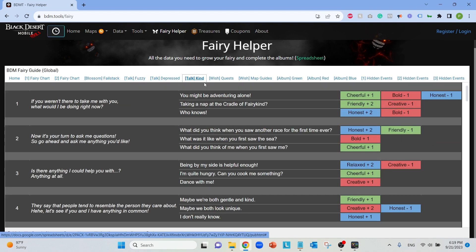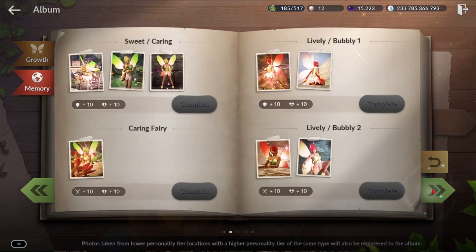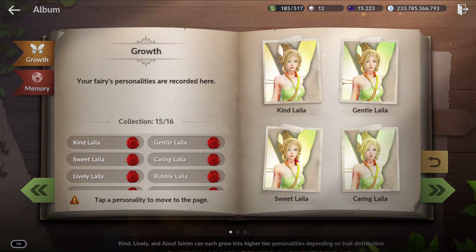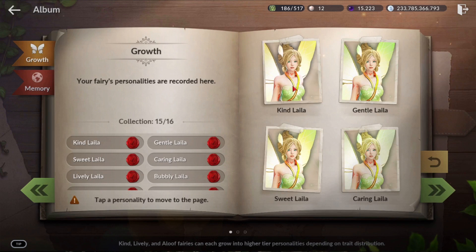Going back to bdm.tools/fairy — when you're doing your album, let's say you have a Caring fairy and you're doing memories. The site shows sweet/caring or just caring, and exactly which pictures to take. Some people worry — what if I skipped my Kind fairy, can I go back? Yes, you can. As long as you have a higher-tier fairy of that color group, you can still go back and do those screenshots. For example, Caring is higher than Gentle which is higher than Kind.